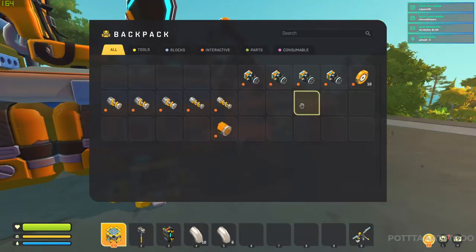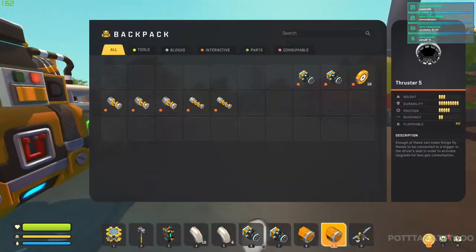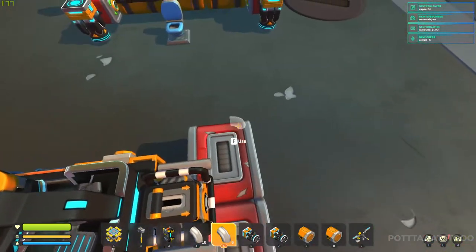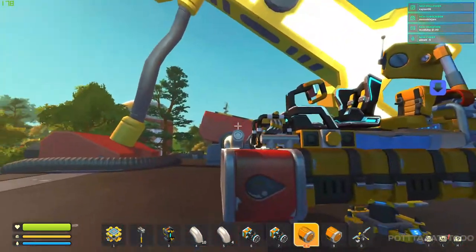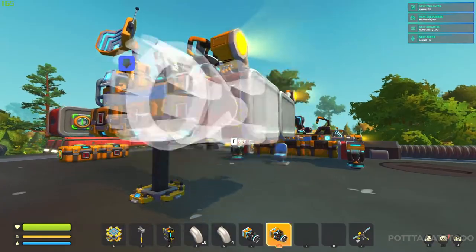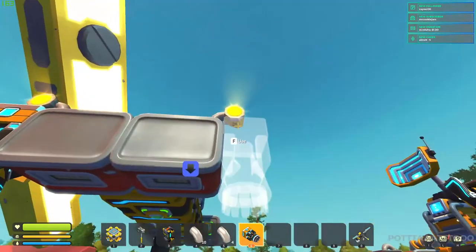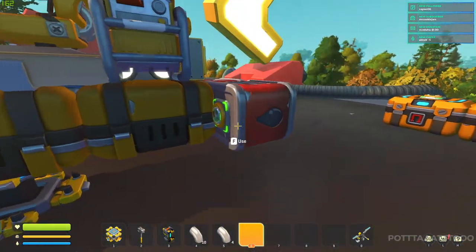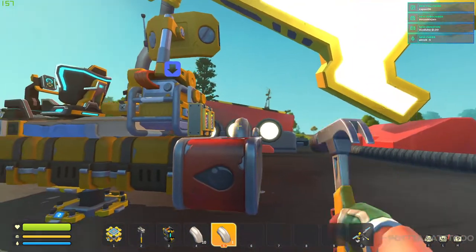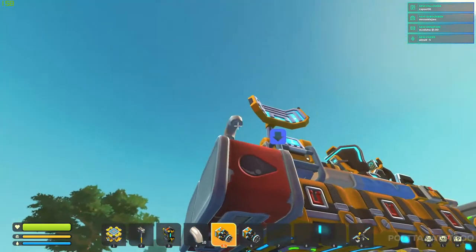Now we will be adding our thrusters using these curved parts and also the lights — remember to pick up your light. Have a curved piece like that, put our lights on it, then raise this up and make sure your thrusters are flush with the front and back of your vehicle. We'll go to the back and do the same but the back will not have lights — just place those, then get your thrusters and make them flush.